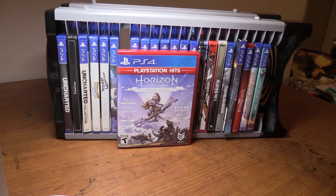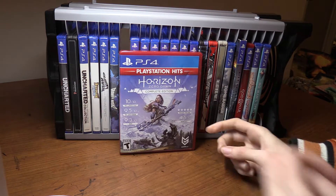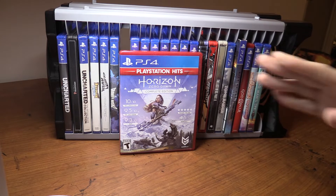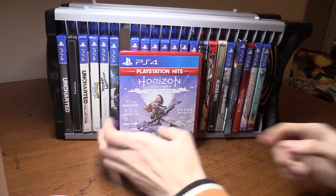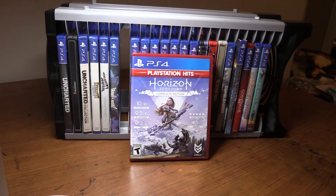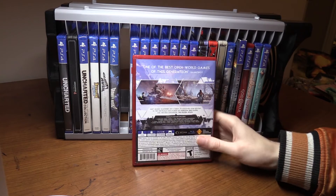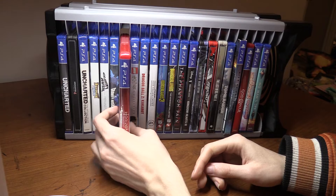Next is Horizon Zero Dawn: The Complete Edition, made by Guerrilla Games. It's a fantastic game with a great main character, and there's going to be a sequel which will be awesome. Guerrilla Games made the Killzone series — first-person shooters — so it's really cool seeing them make something completely different as a third-person action adventure, just like Sucker Punch recently did.